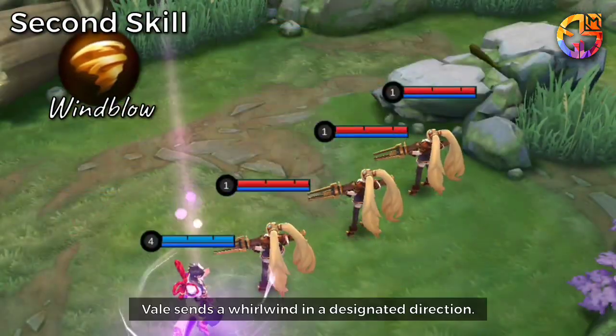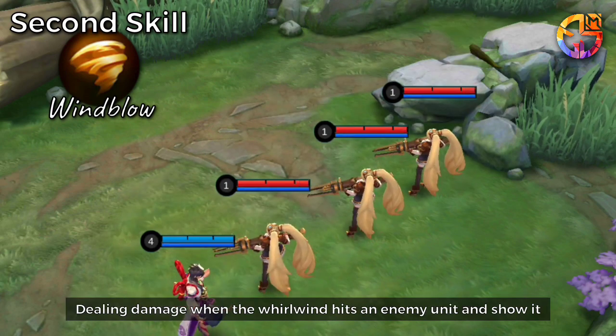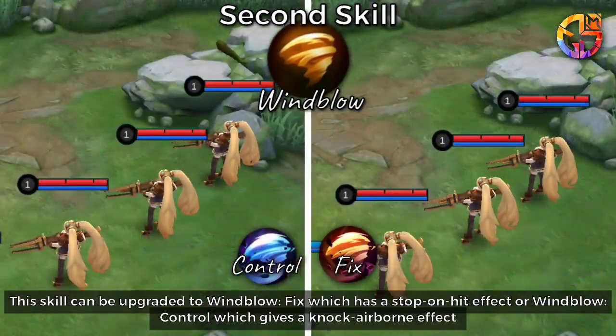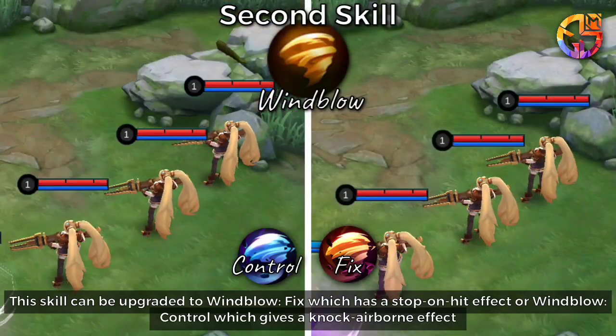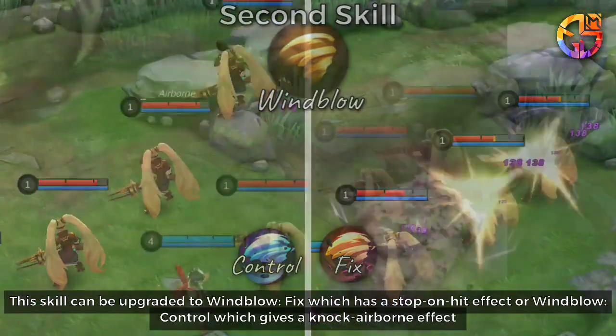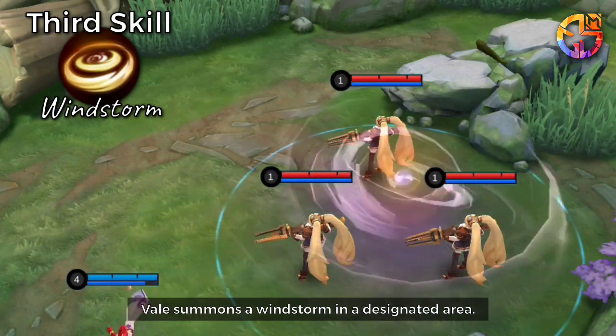Second Skill: Veil sends a whirlwind in a designated direction, dealing damage when the whirlwind hits an enemy unit and slows it. This skill can be upgraded to Wind Blow Fix, which has a stop-on-hit effect, or Wind Blow Control, which gives a knock airborne effect.